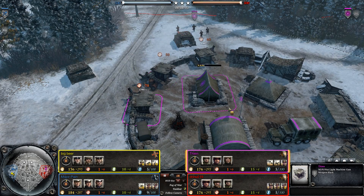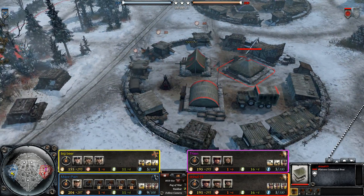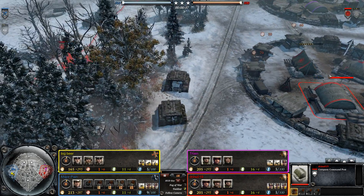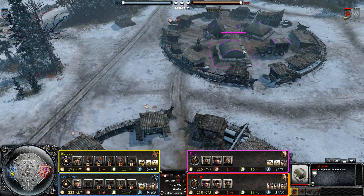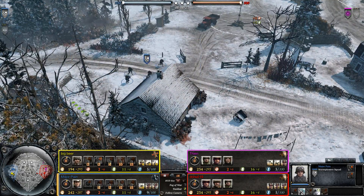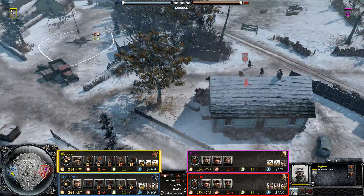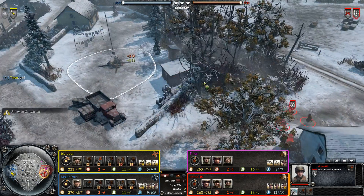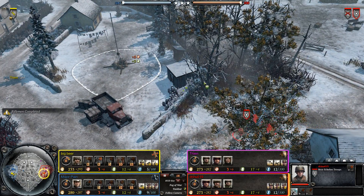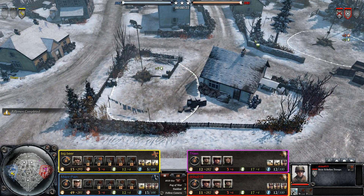It was sent in by Drino019, and he asked me to help out, so I'm going to be following mostly him. His friend is going to be Fian, both of them playing as the USF, and their opponents are Major Pain playing OKW, and Big Beer playing Wehrmacht. The map is Lehr Noe, of course — everybody knows that this is a great map.